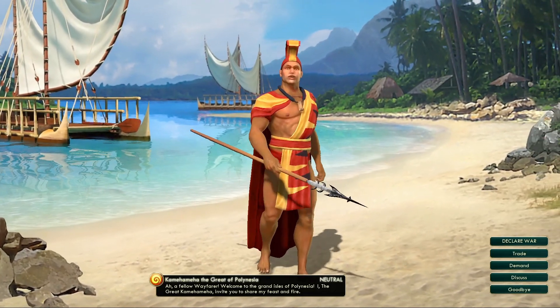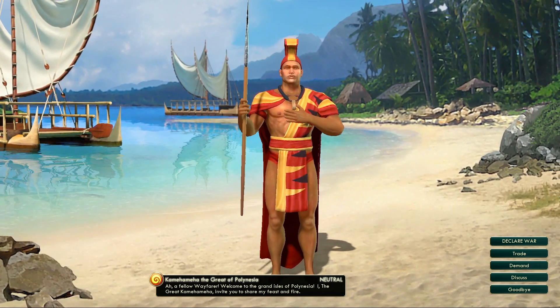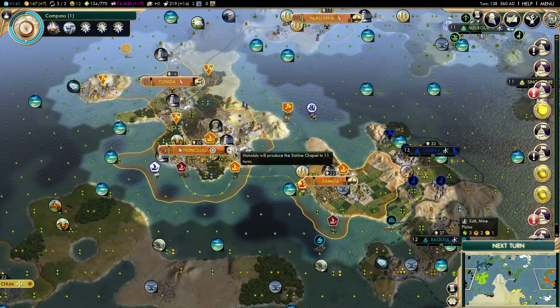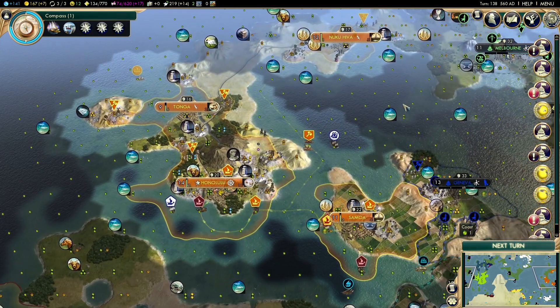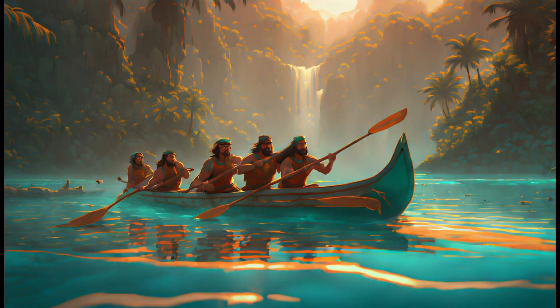Hello, strategists and conquerors, welcome back to this Civilization playthrough where we are playing as Polynesia and we're ready to continue. We had to go for the construction of the Sistine Chapel as opposed to buying it with Great Engineers — we'll see how that goes. We're about to get another trade route, and then we'll just keep exploring and growing.